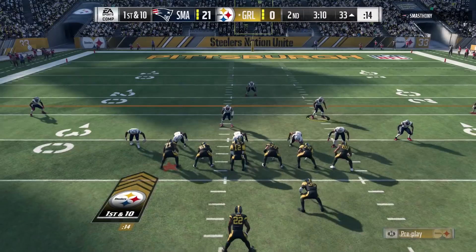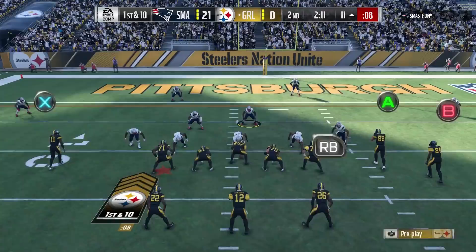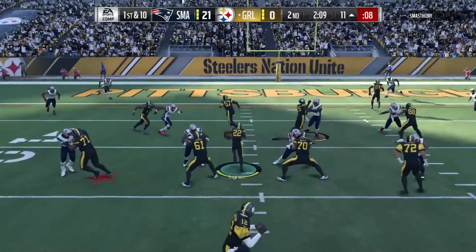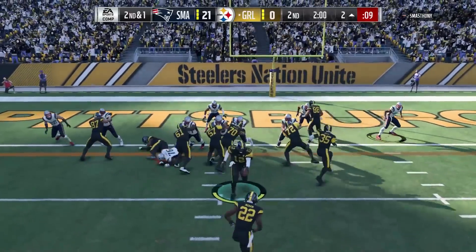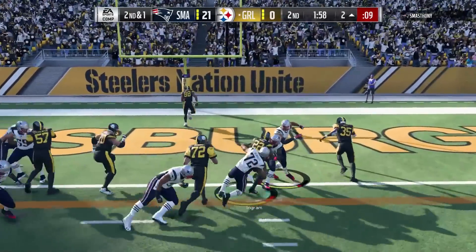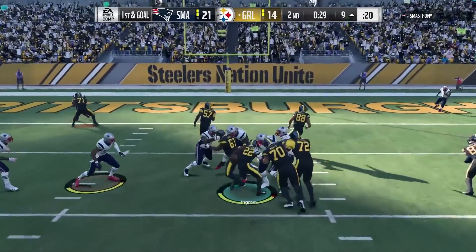There he is fumbling the ball. But this is a trucking back, so I guess you can live with a little lesser speed, whereas an elusive back basically needs the speed — you're going to be running through dudes. The thing is, Ingram is 215 pounds, so he doesn't feel like he has the body size to really truck through a lot of dudes. There I got a trucking animation but it wasn't a good one, and luckily somebody fell on my backside to push me into the end zone.